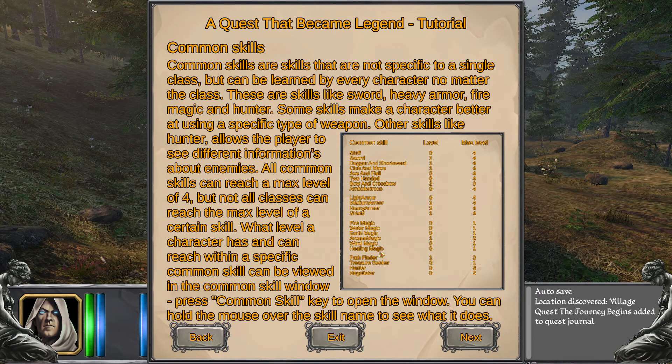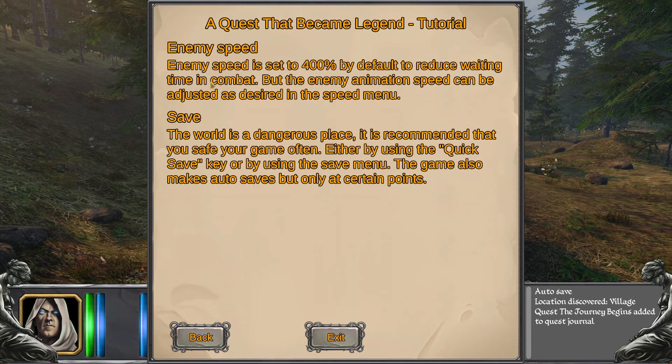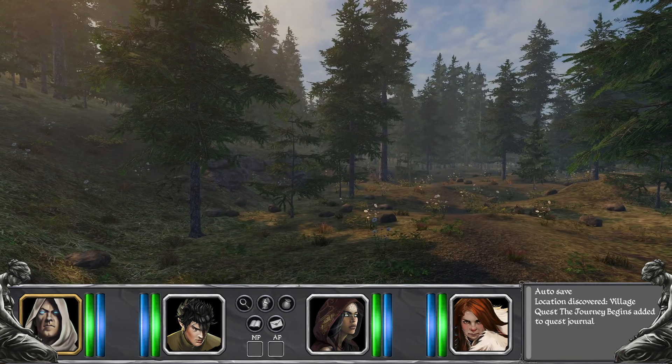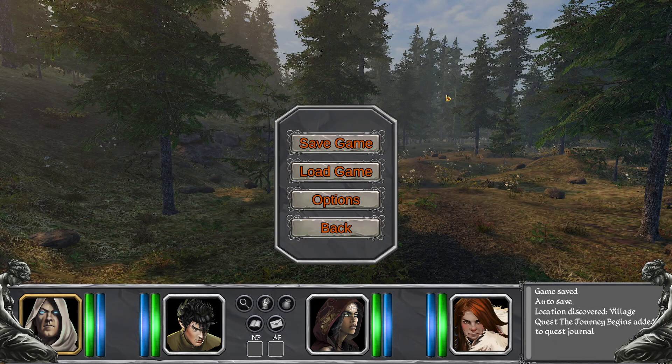There are common skills to learn such as staff, sword, fire magic, pathfinder, treasure seeker, hunter, and negotiator. There's a spell book with different things to choose from — for example healing — and schools of magic on the side, so you can choose wind magic or healing magic. Enemy speed is set at 400 by default for the alpha, so everything moves quickly. Save often — the world is a dangerous place!